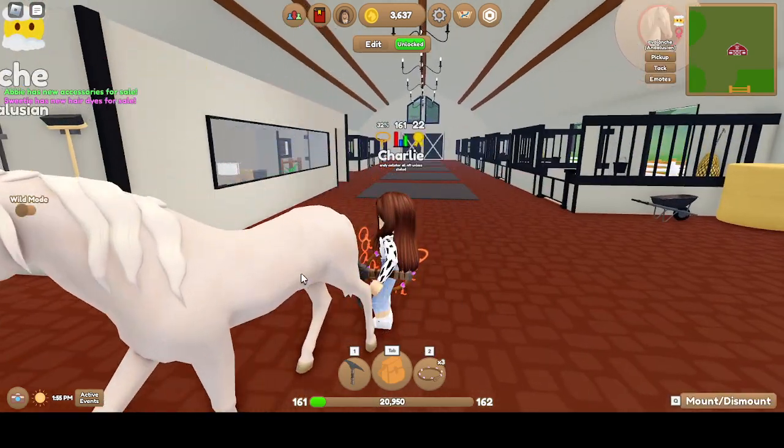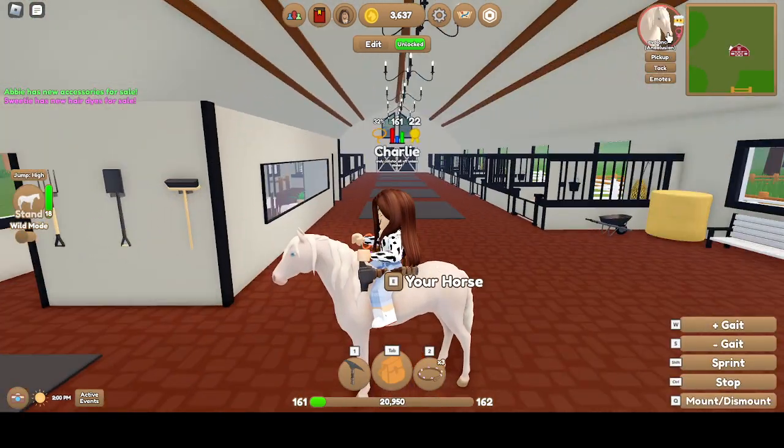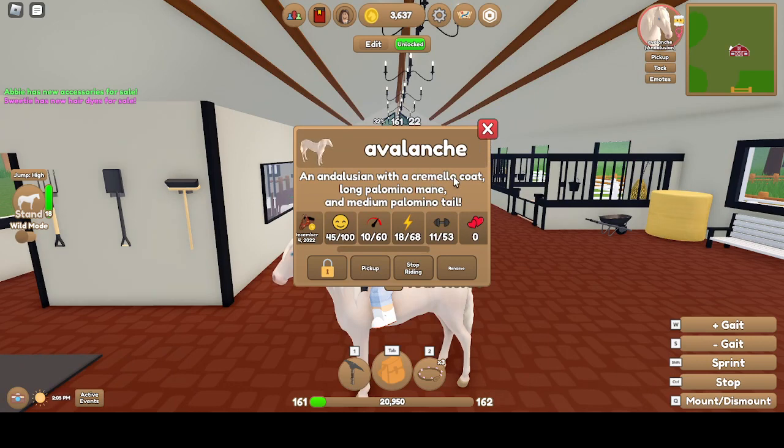And then Avalanche, which is a Creamello Coat. Long Palomino Mane, Medium Palomino Tail. Mare, Independent. 10 Speed, 18 Stamina, 11 Strength. That's Avalanche.